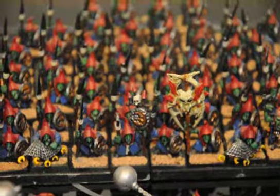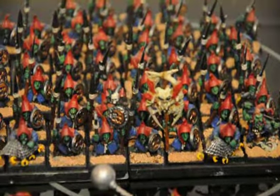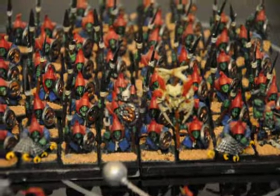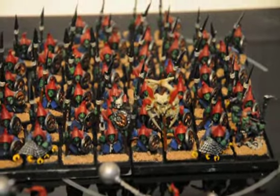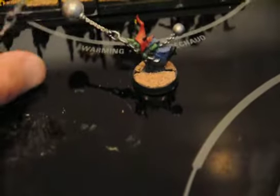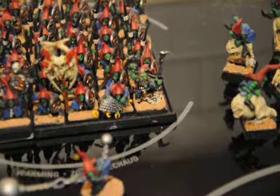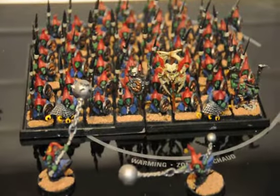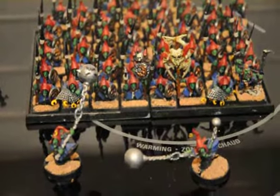I got a big unit of Moon Clan Grot Spearmen with a Spider Fang Grot banner there in front — at the time I just wanted a little fun so I put that on there. This unit is fully stacked with Netters and there's some Fanatics, which are a cool unit. What I like about Moon Clan Grots is their random movements, which make battles even more fun. On the corner you can see there's a Grot War Boss which I'm just going to probably use as the unit champion because I have other heroes allocated.